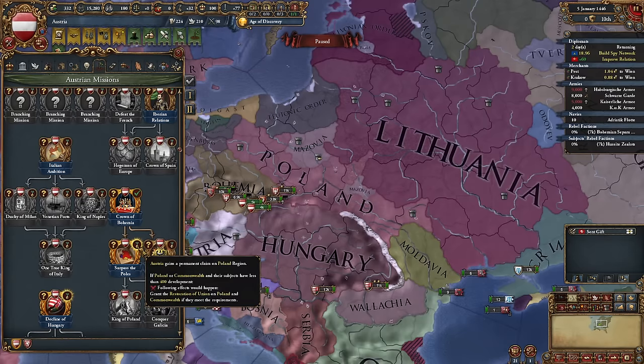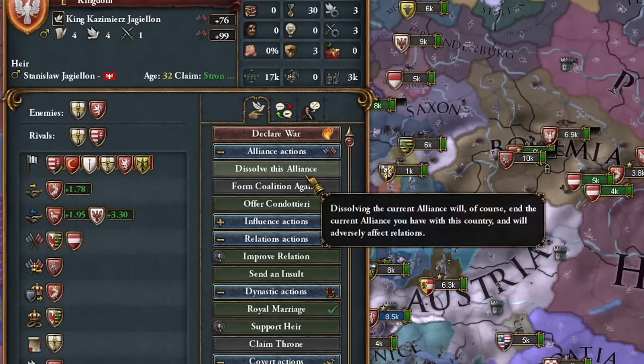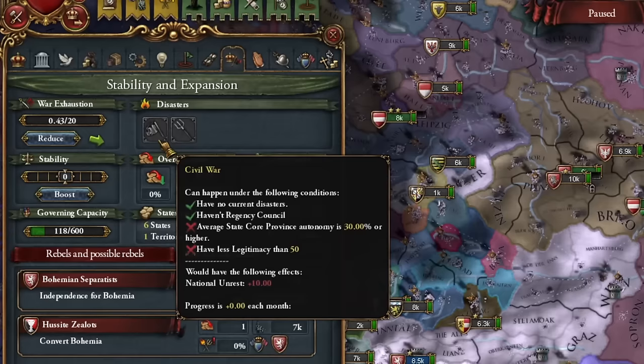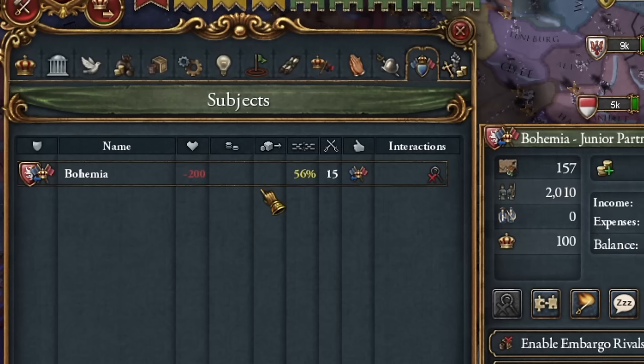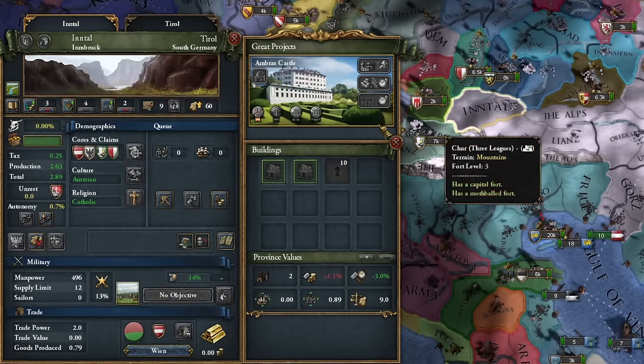This led me further to the Czech crown and broke Poland's mission to get a union over Poland — now we would have to strip Poland of its union over Lithuania. Poland and Lithuania have less than 400 development, only 335, unless the game counts development times two. So this is the end of my eternal alliance with Poland; it lasted less than a year. Then I increased stability to level one and took an elector from Bohemia, which angered them even more.